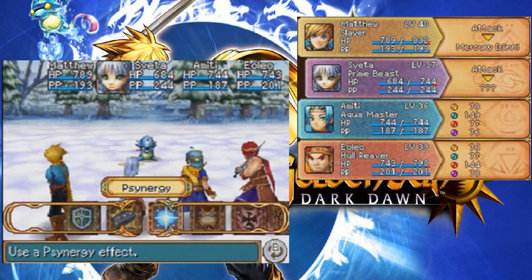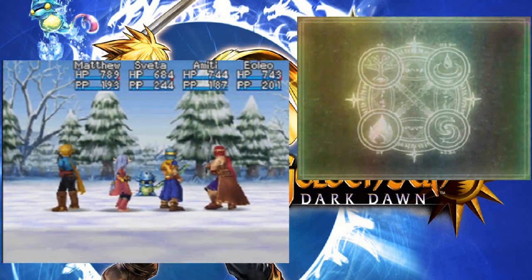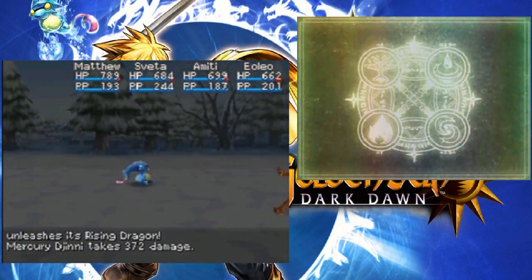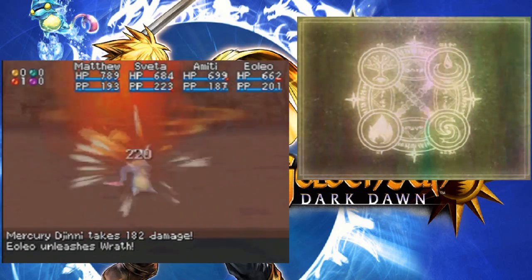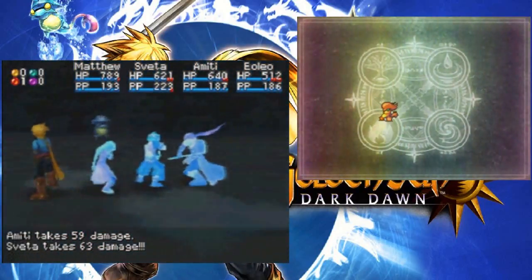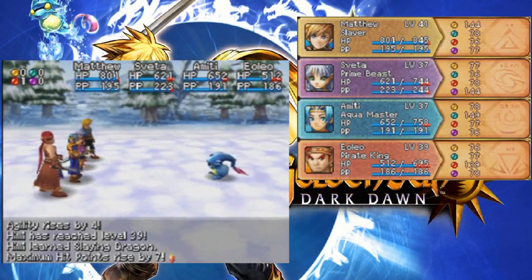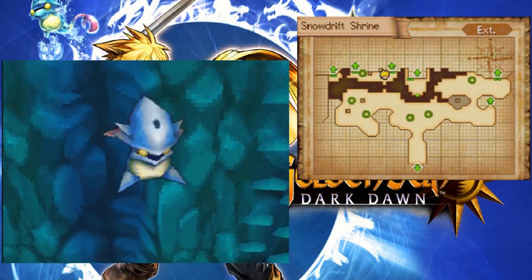If I remember correctly, I think you're the very last Mercury Djinn I need, and that makes me very stoked. So let's take you out. You shouldn't be too much trouble — I mean, look how strong we are right now. There, did it. Level 41. And level 39 learned Slaying Dragon — I like that.